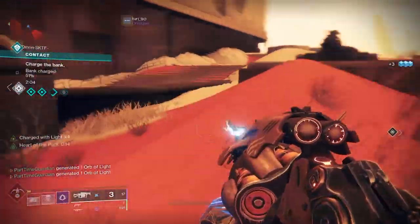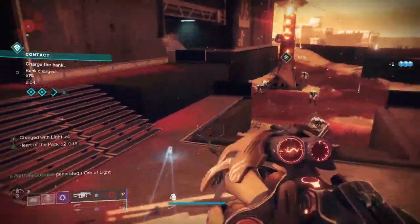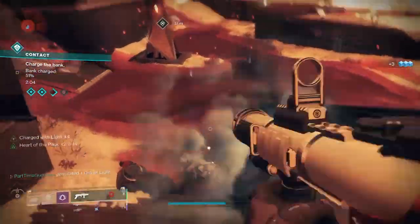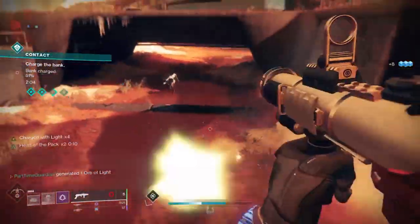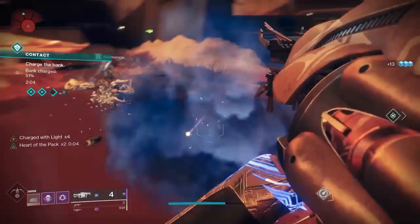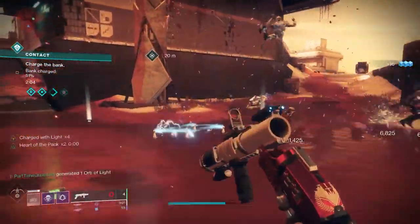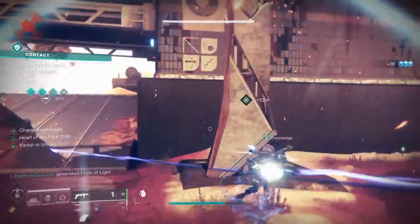Grenades grant super energy, which helps you get your super quicker. Grenades last longer, so in add groups they kill more adds. Damaging grenades grant melee energy, which allows you to throw a smoke bomb — and using a smoke bomb grants grenade energy. Top that off with Demolitionist weapons that generate grenade energy on enemy kills. So pulling these together, you're doing two things: getting your grenades back quicker, and ultimately getting your super back quicker.